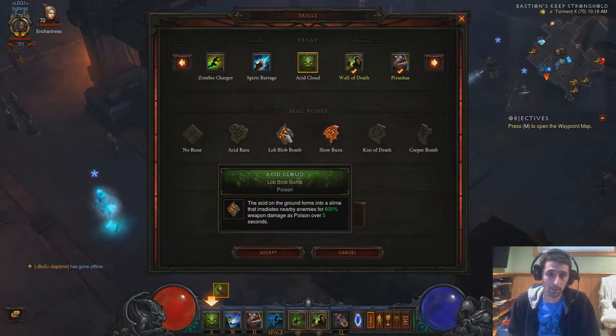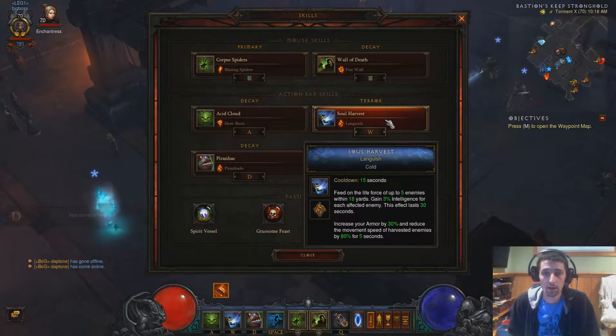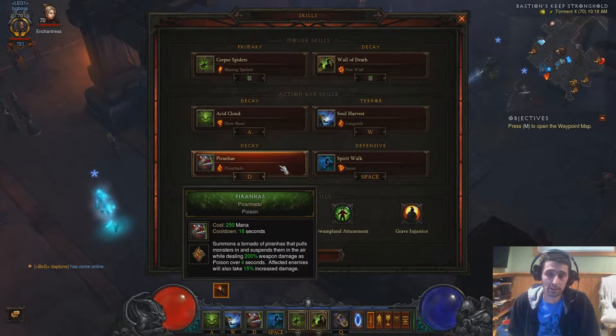We're going to be using Slow Burn, and also because of the weapon we're using, we're going to also have Lob Lob Bomb. Soul Harvest, Languish — this is just a phenomenal all-round tool. It's going to increase your toughness, give you an intelligence stack which makes you stronger overall, and it's going to slow enemies down. It's a must-have. Piranhas, Piranados, obviously for grouping up. Spirit Walk Jaunt for getting away and speeding up your runs.